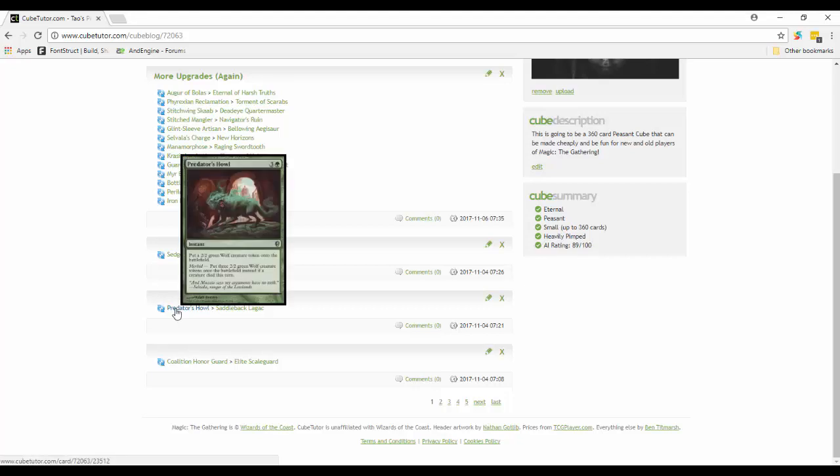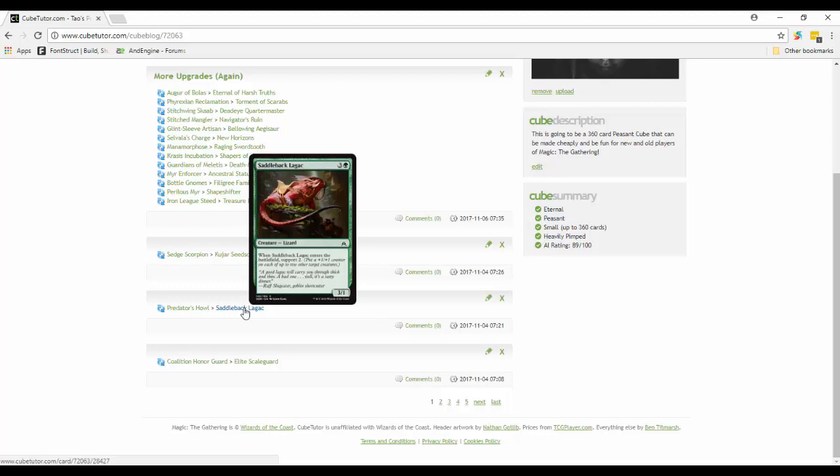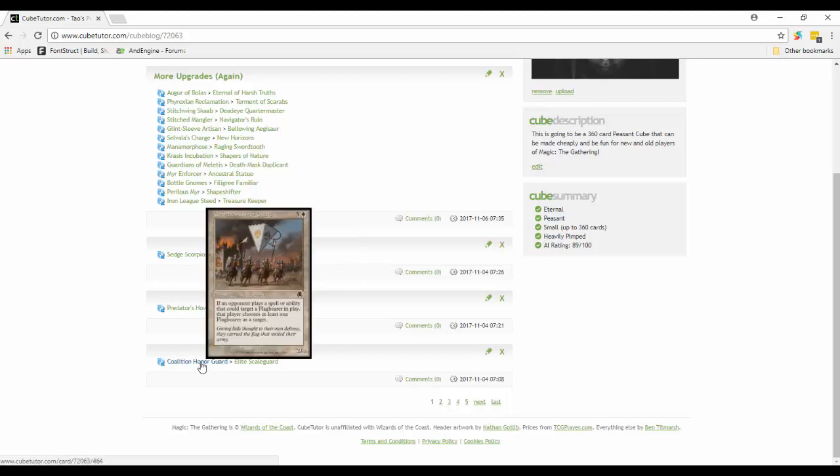Predator's Howl is out - getting wolves is okay but I think Saddleback Lagac is better. Come on, it's a lizard with a saddle, straight out of the creation museum. When Saddleback Lagac enters the battlefield, Support 2 - put a plus-one-plus-one counter on each of up to two other target creatures. It's a four-mana 3/1, so decent attack and you put counters on things. I originally put in Standard Bearer thinking it'd be like a white Spellskite - if an opponent plays a spell or ability that could target a flag bearer, that player must choose at least one flag bearer as a target.